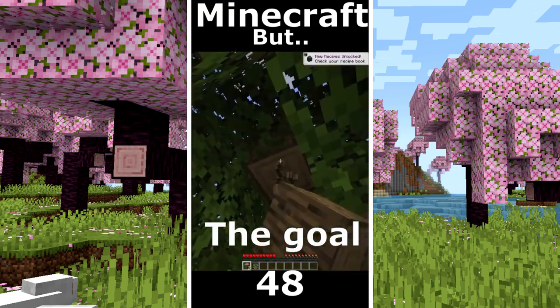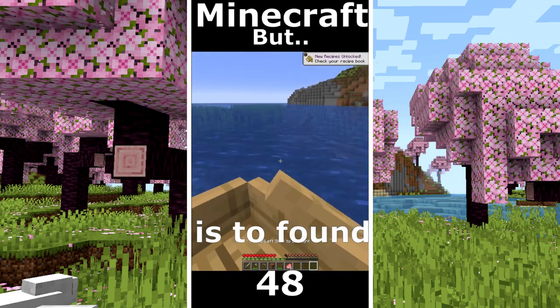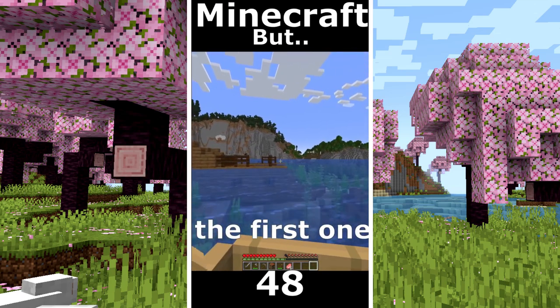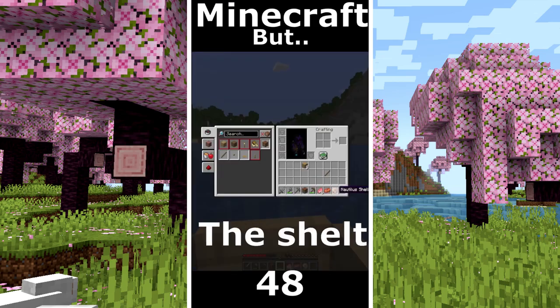Minecraft but I can touch white. The goal is diamonds. Also I need some food. My strategy is to find a shipwreck. That's the first one. Nothing. Another ruin. I get a shell. Wait the shell is kinda white.